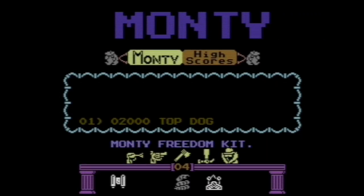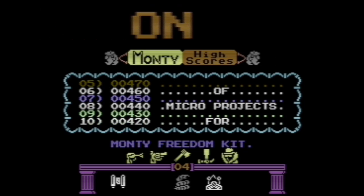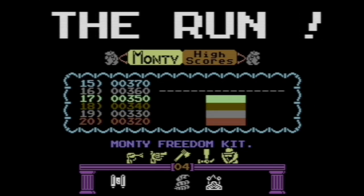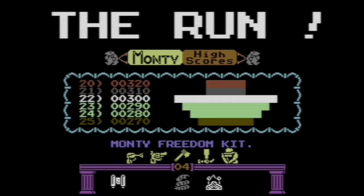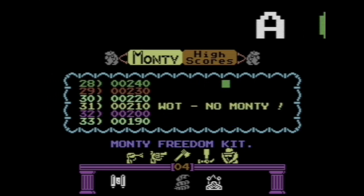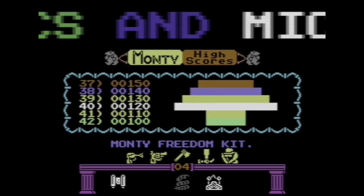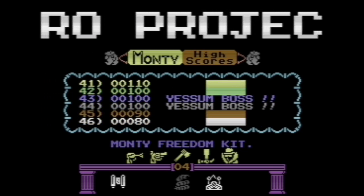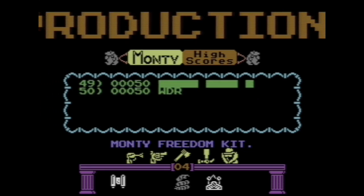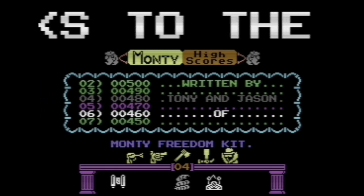Here we are in the game — Monty on the Run, written by Tony and Jason of Micro Projects for Gremlin Graphics. It says July 1985, though it's unclear whether that's when they programmed it or when it was released. I can't find a lot of information about this game. This is the Commodore 64 version; there's also a ZX Spectrum version. This is a Gremlin Graphics and Micro Projects joint production.